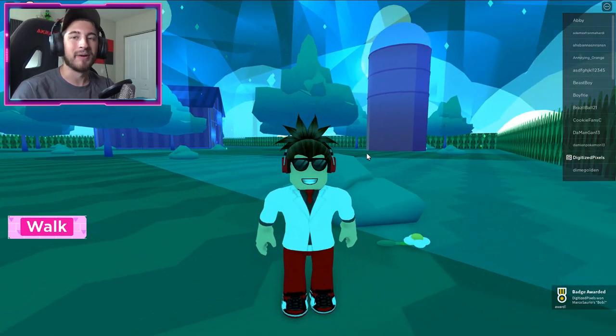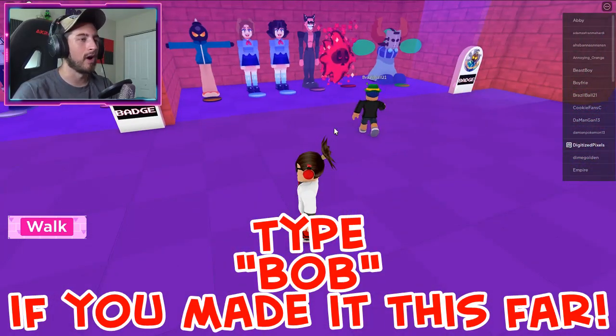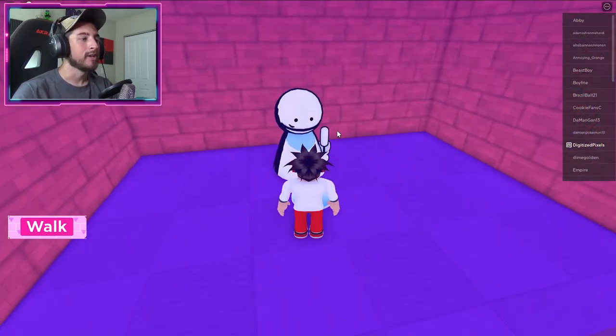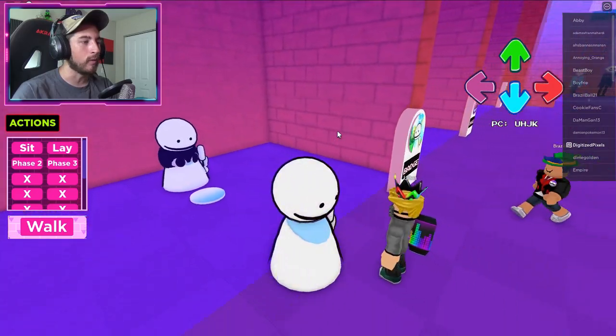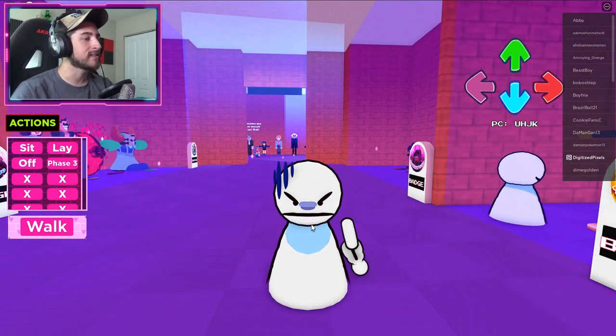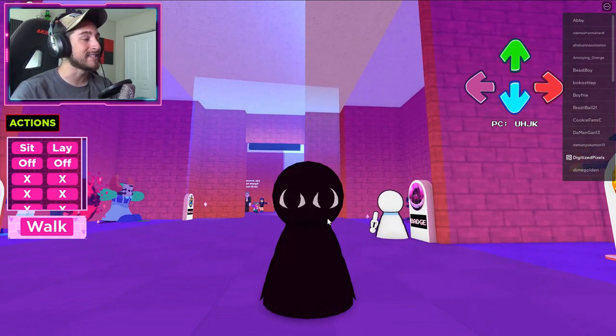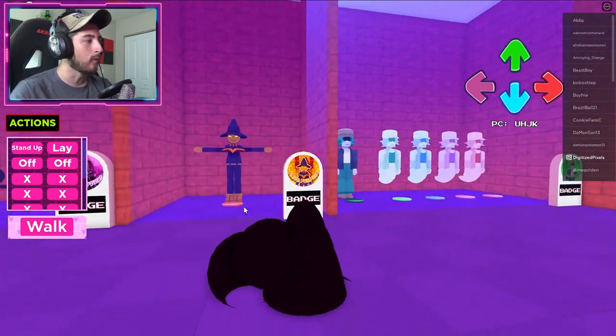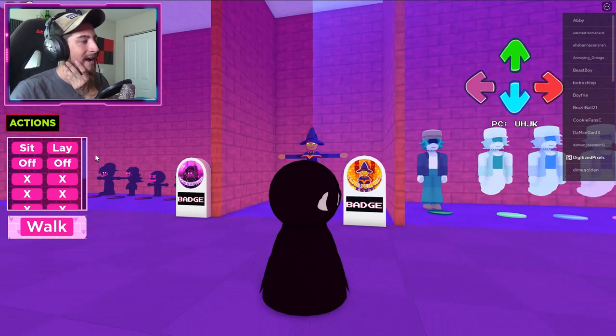You now got the Bob badge! Man, we haven't been here in so long — I've missed this place. And right here is Bob. You might think, 'Oh darn, I only get one Bob morph' — no, look at this: you get phase two, then you get phase three, but no Onslaught!